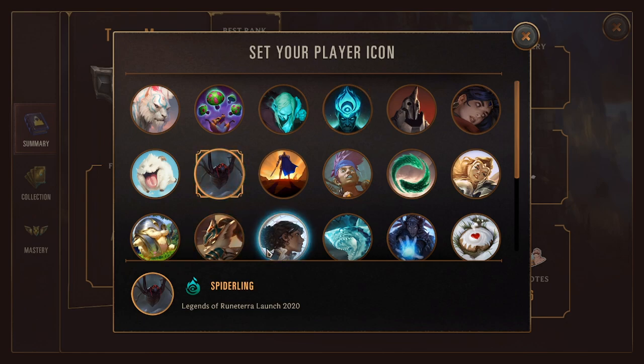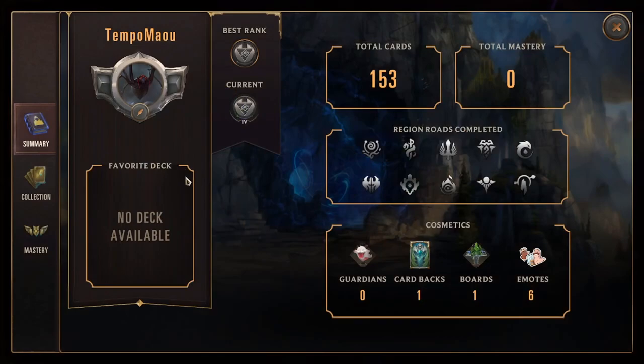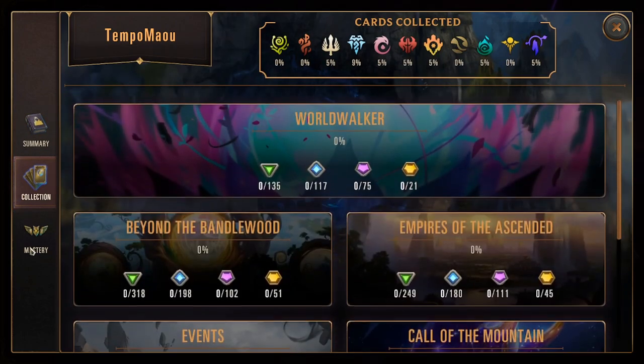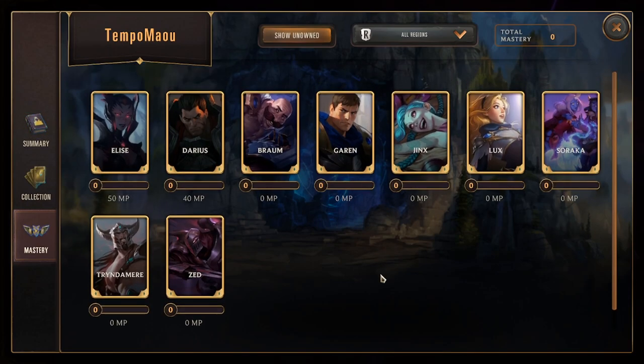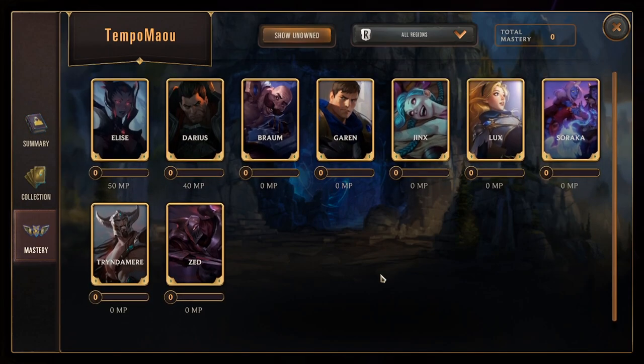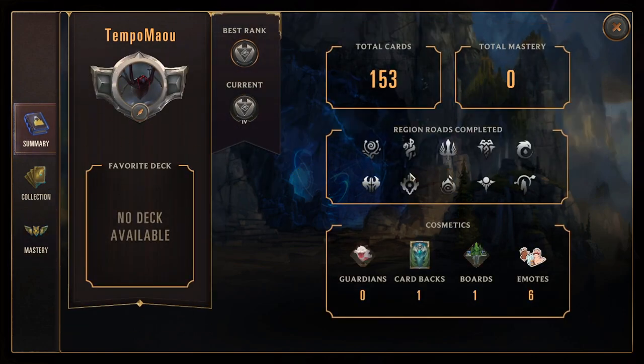Spiders are also looking kind of cool — I've played a couple spider-themed games, so we'll pick one of those and call it a day. Then there's also your profile, showing how many cards you've collected, card backs, and stuff like that. You can see your collection across each of the expansions and your mastery for each champion. There's actually a mastery point system so you can feel good about maining a singular champion or deck.